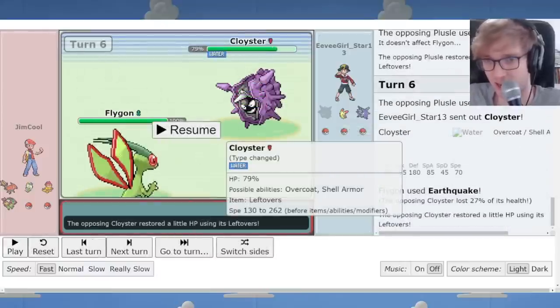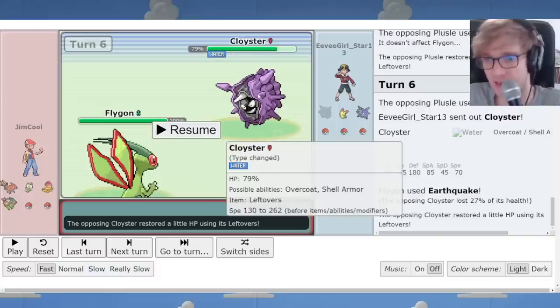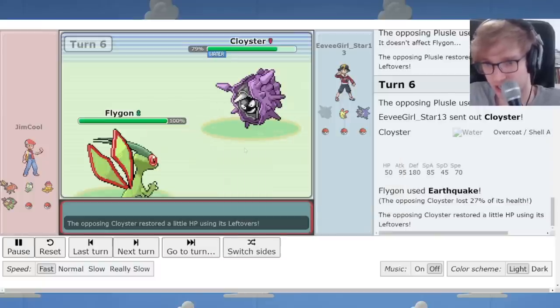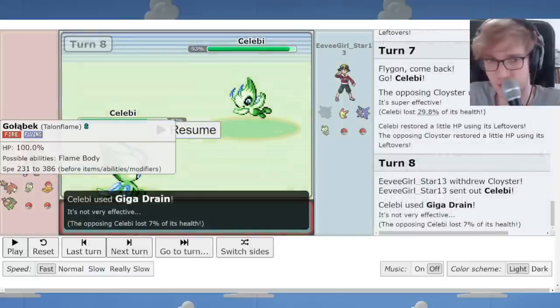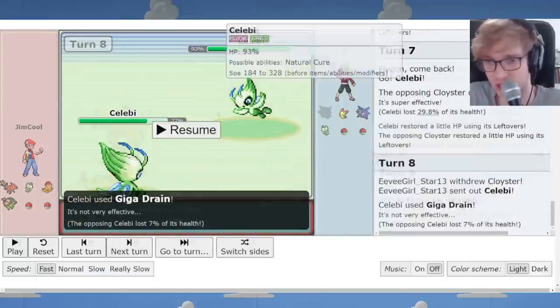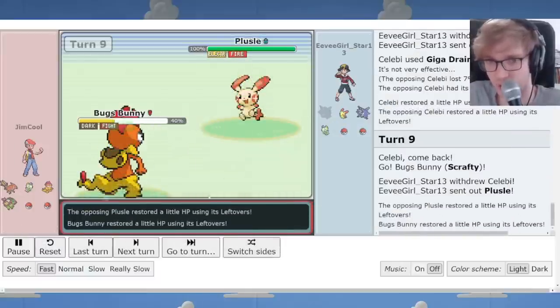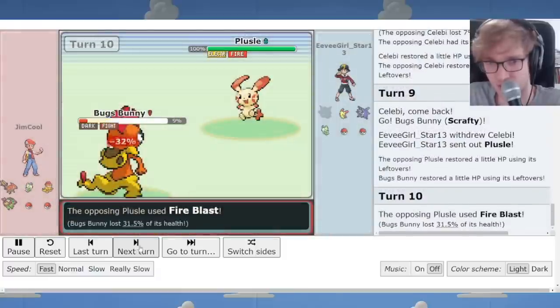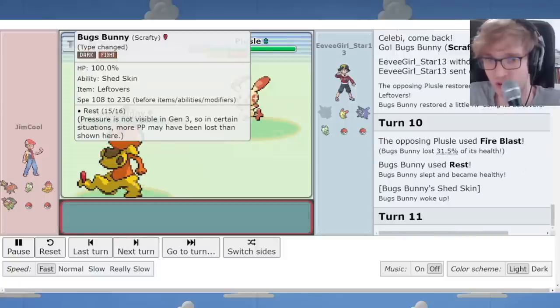Cloyster is another issue for the team — one of the best Pokémon in Hoenn Gaiden. It's pure Water-type now with Overcoat, meaning it's immune to Sand and Hail chip, and it still has the excellent movepool with Spikes, Surf, Rapid Spin, Explosion, and Toxic. It's hard to spin in the face of a Cloyster with Talonflame. I go to Scrafty expecting a Psychic or a switch-out, get a chip heal on Bugs Bunny, and rest up. I get the Shed Skin effect — look at Scrafty going insane.